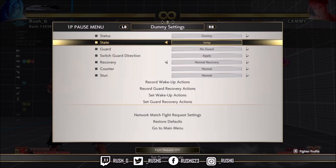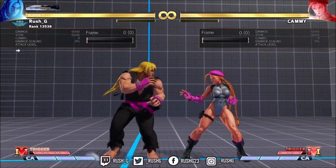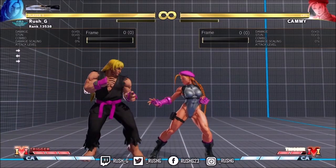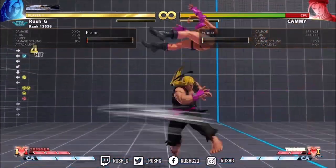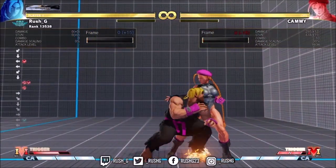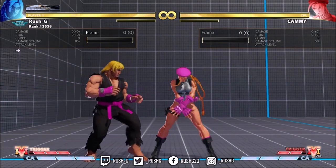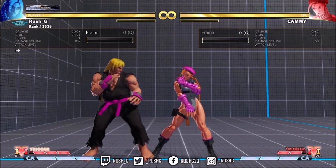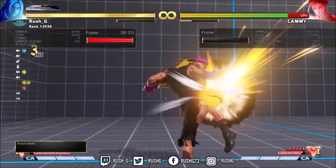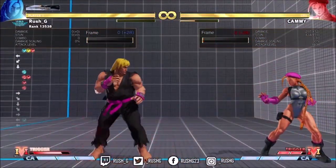Here's a one-bar combo — crush counter V-Skill 1. You get a crush counter and heavy punch, and this actually seems optimal with pretty mad corner carry. After the crush counter stand heavy punch, you do run into back medium punch, like it tatsu, heavy punch DP two hits, then VTC. You can also use the frame kills I showed in the last video for this sequence, and with light punch you can spend one bar as well.